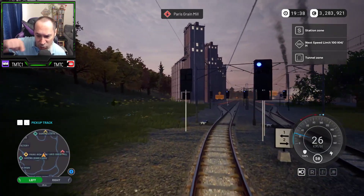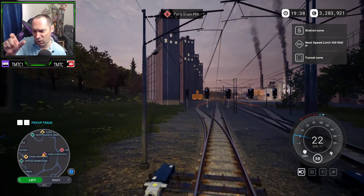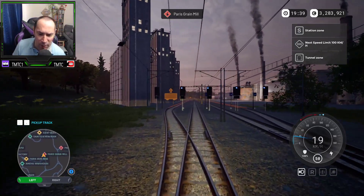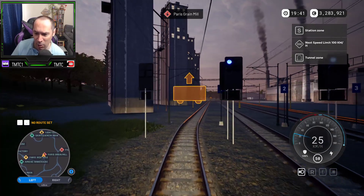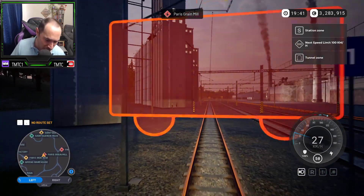What you can see here is the orange tracks themselves — the orange icon of the car. The up arrow is telling me that this is the collection area; the down arrow is indicating the drop-off.